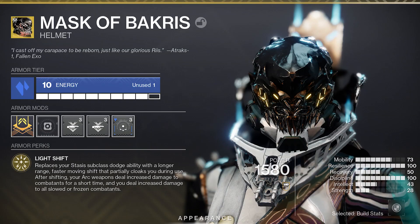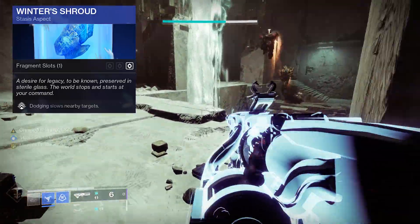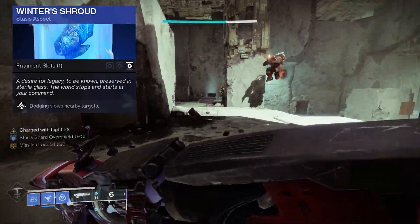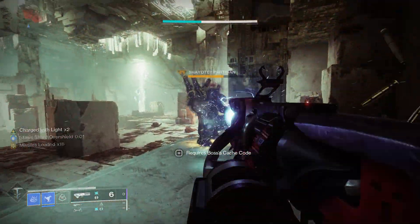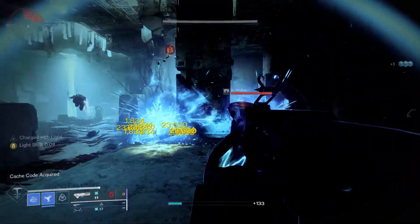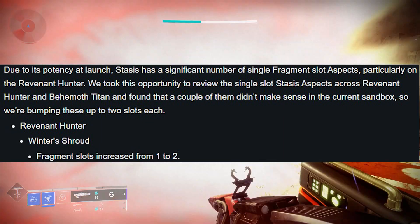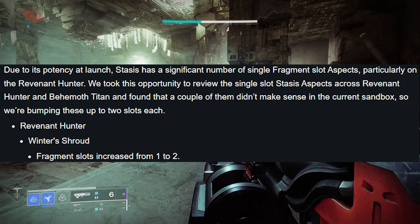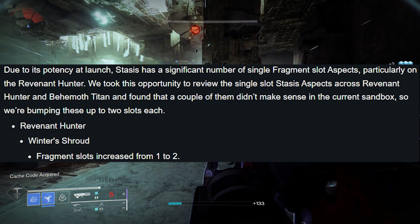That buff is 50%, which is pretty substantial. On our Stasis Hunter we've got Mask of Bakris, so we can get 20 extra damage on top of that. One of the aspects I want to talk about is Winter's Shroud, because this is a really easy way to slow targets — just like so. This is also getting a little buff tomorrow. The loop of play is: dodge, make sure you've got those 20 missiles, and then you're going to do loads of damage. Winter's Shroud is also getting changed tomorrow — you're going to get two fragment slots instead of one, which is a nice buff.